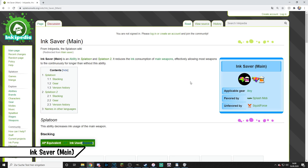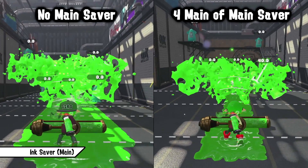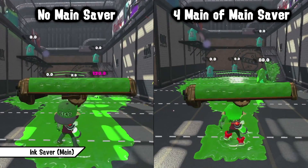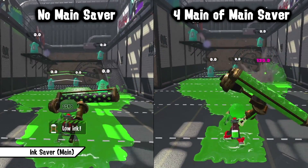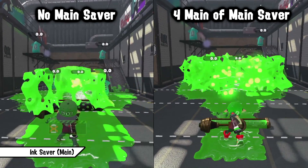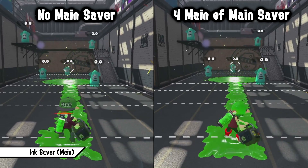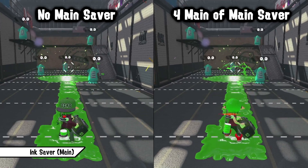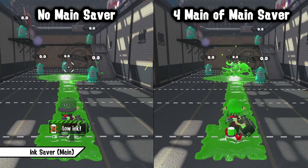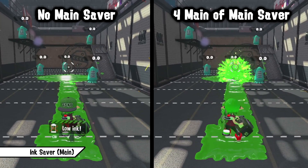Ink Saver Main reduces the ink consumption of main weapons, effectively allowing most weapons to fire longer. By also being a universal ability which can help every weapon, it's usually most effective on weapons which can't shoot a lot by default like Dynamo Roller, Tenta Brella, E-liter or Explosher. It's most effective on weapons that don't shoot continuously like Chargers, Rollers, Sloshers or Blasters. By using Ink Saver Main you increase the total amount you can shoot, slosh or flick with these weapons — important when you are close to running out of ink since the shots have high impact. While stacking decreases the effect significantly, it's best to pair it with Ink Recovery Up.